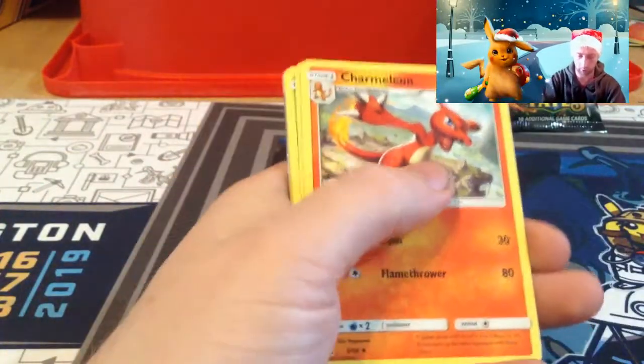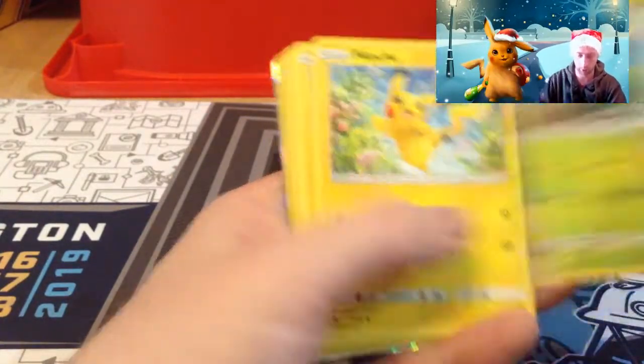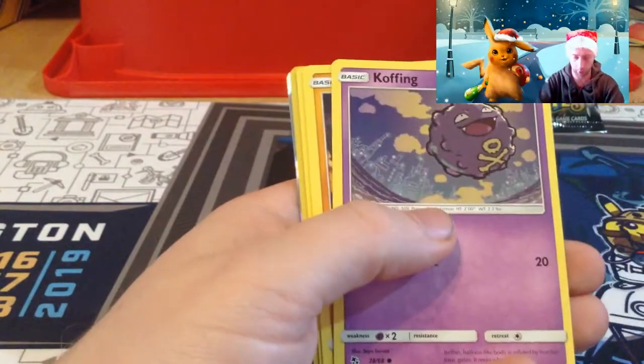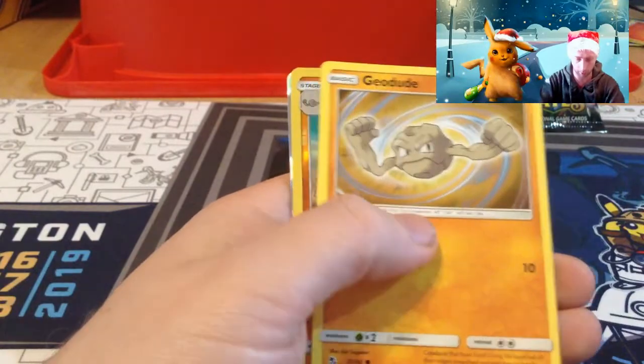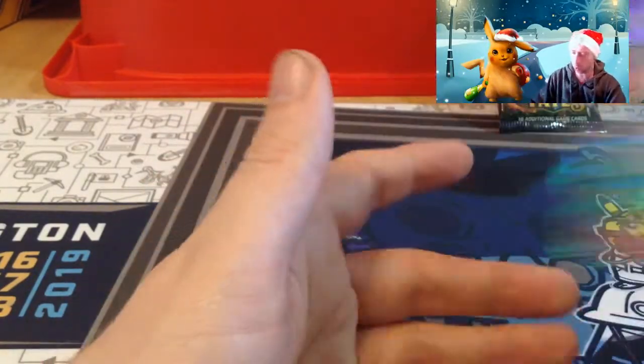Psychic energy, Charmeleon, Magma, Scyther, Pikachu, Voltorb, Koffing. I see something — Cubone, Geodude, Grappler reverse — and Wigglytuff!